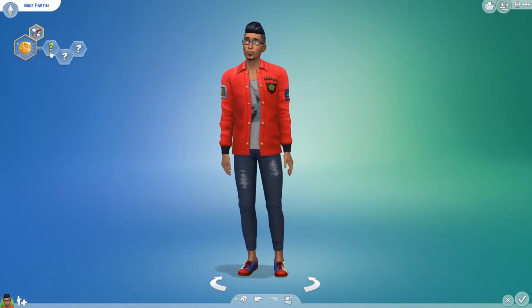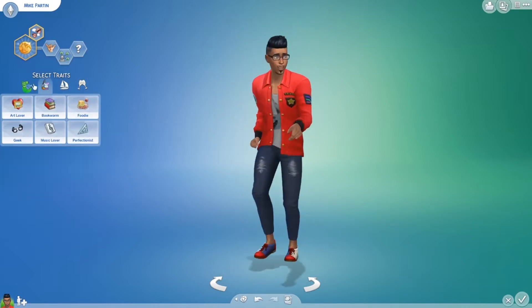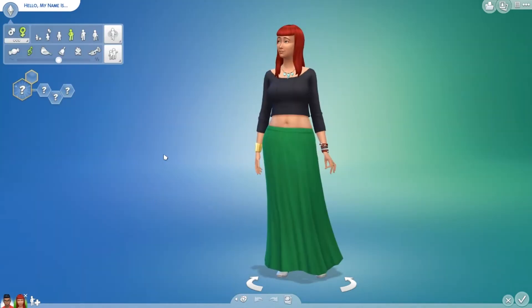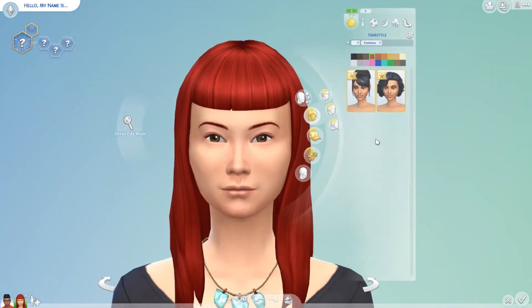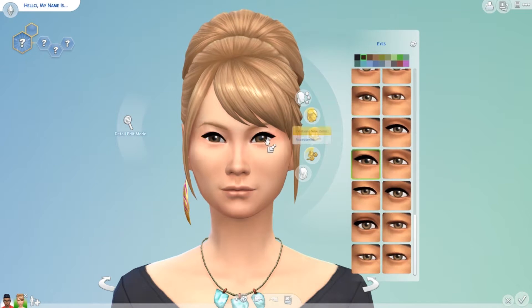So I gave this sim — he's called Mike — the Friend of the World aspiration because I got a really friendly vibe from him. I thought he'd be a guy who loves to make a lot of friends and hang out with them, possibly at the bowling center. I also gave him the traits of a bro, an insider, and active.